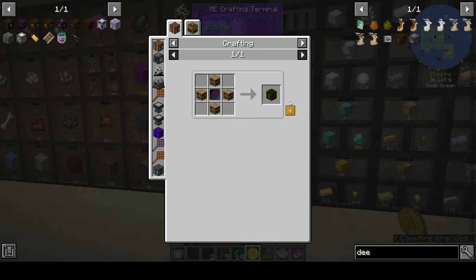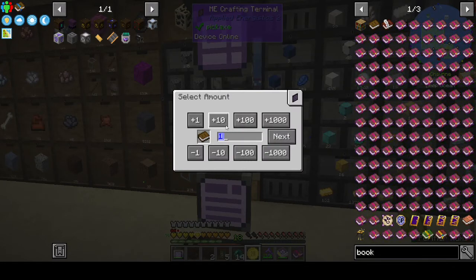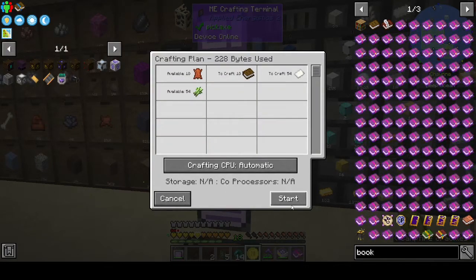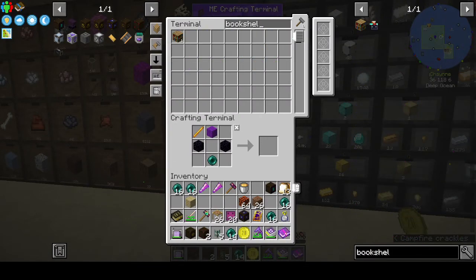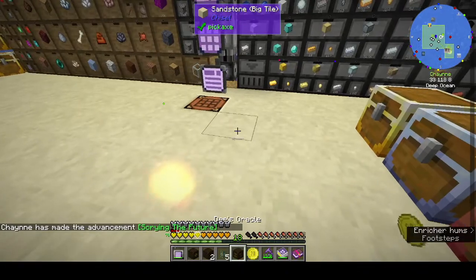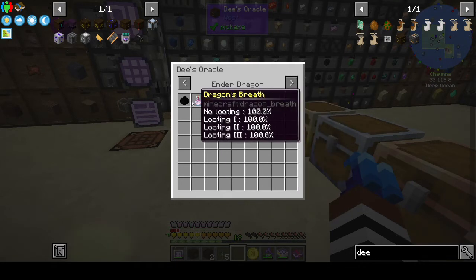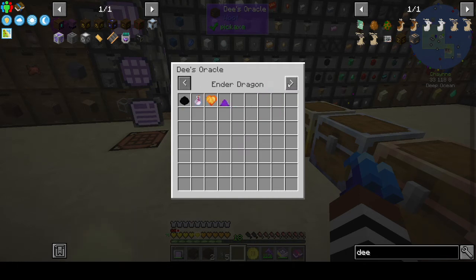We need bookshelves — that's nine books total. Let me craft those. We also need a machine case. The Theses Oracle is about 'scrying the future.' Oh — so for sheep you only get wool, you don't get anything else. Okay, ender dragon... it's only telling me sheep and ender dragon — that's bizarre.